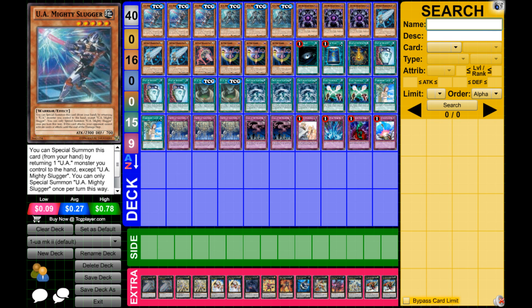Volcasaurus can be game-ending with its destruction and burn effect. If not, it puts a lot of pressure on your opponent to get rid of it, because you can get almost game-ending damage very easily — especially if they've been beaten down for a while and need something big to deal with it. Using Volcasaurus to destroy it and burn them for that much damage can put them in serious trouble.